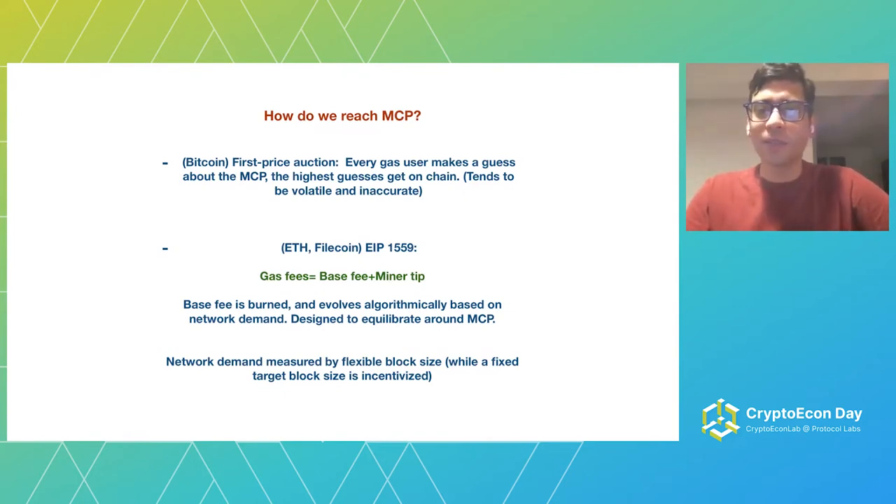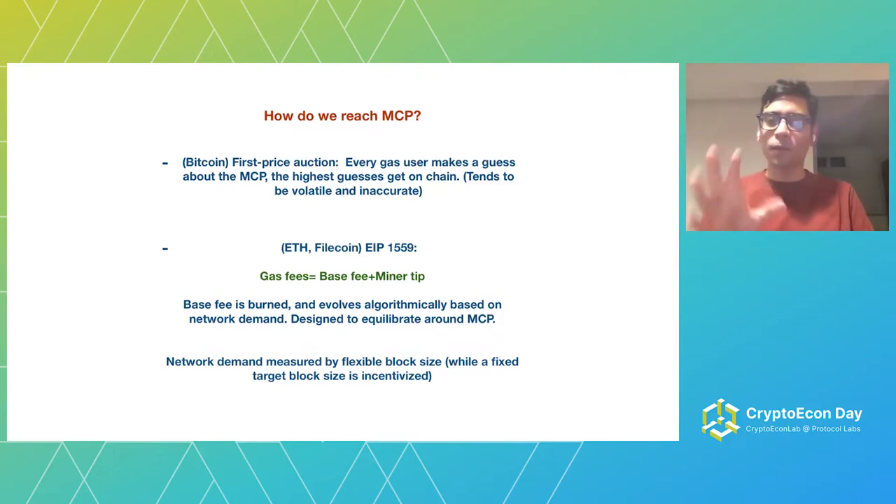What Filecoin uses — and it was actually proposed first for Ethereum, the EIP-1559 proposal — is an approach where what you pay for gas is a base fee plus a miner tip. This base fee is a fixed amount that everyone can see, so they know what to pay for it, eliminating the guesswork.